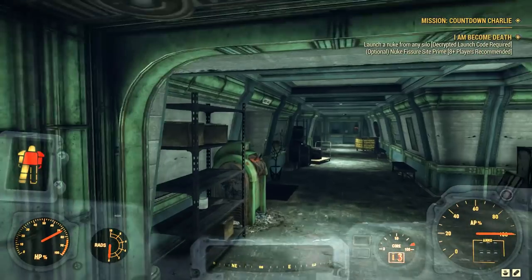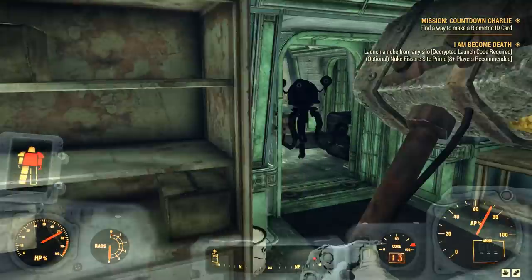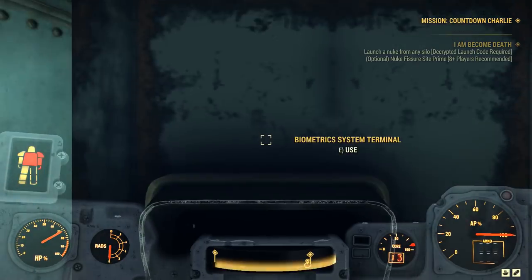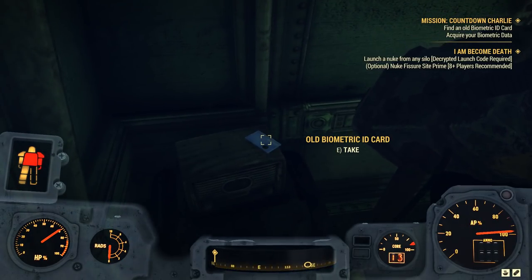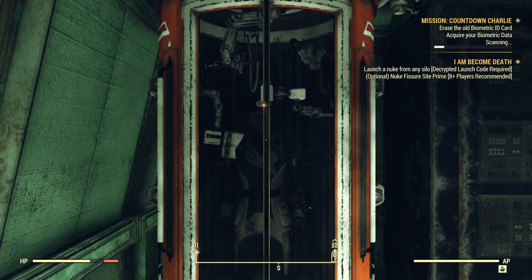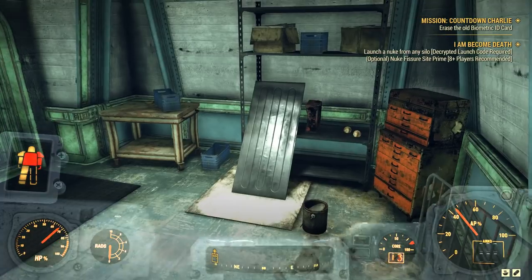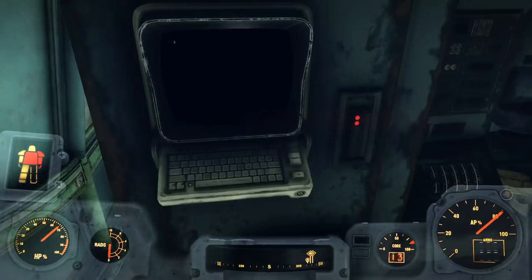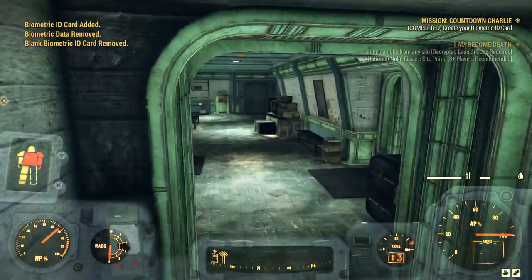Go out the door to your right, and in the next room will be a terminal to make your biometric ID. Access the terminal and follow the instructions, then turn back around to find old blue ID cards — pick one up, you only need one. Go out of the room, down the hallway, turn right then left, and you'll get scanned. Go back to the same room, erase that blue ID card you picked up, and make your own biometric ID card using your scan. Go back to the first room, swipe your card, and the laser grid will unlock.